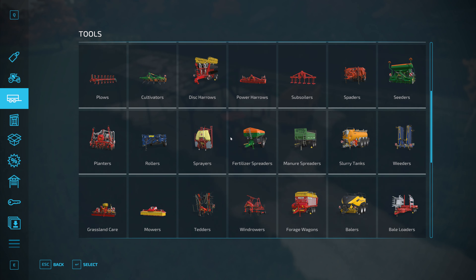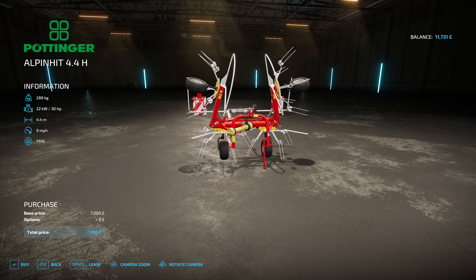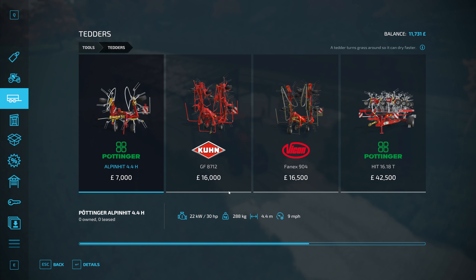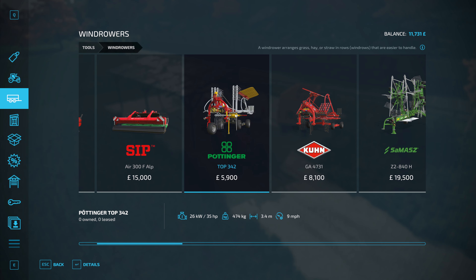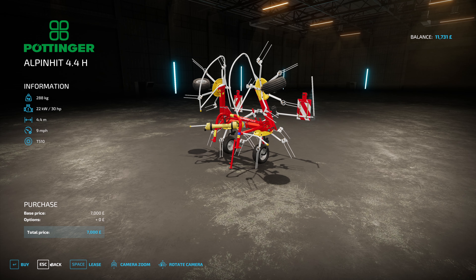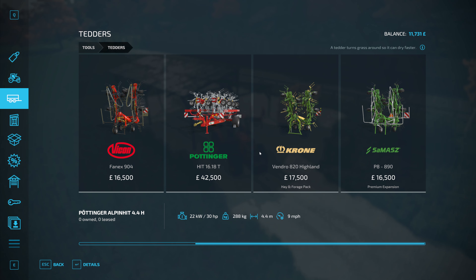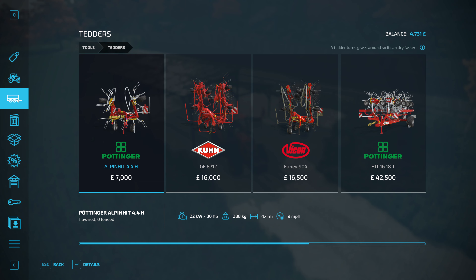Let's have a look in here. Tedders — 7,000 pounds for that Pöttinger, which is small but that's okay, 4.4 metres. And then the windrower — 5,900 for a 3.4 metre one, that would be okay. So if I bought this tedder I'd still have enough money to rent the windrower.